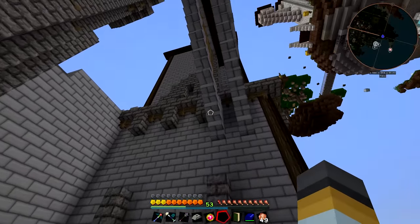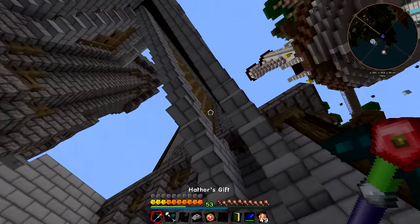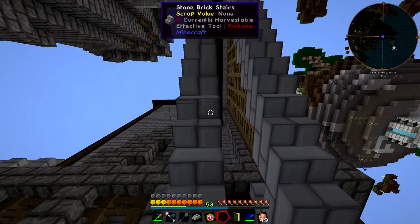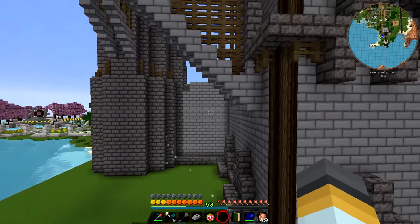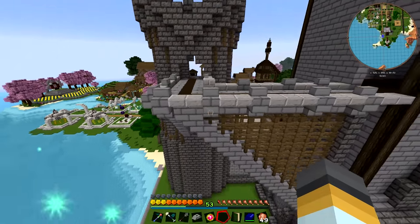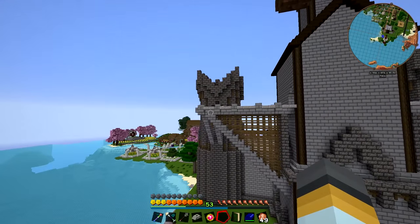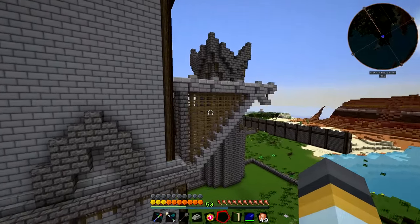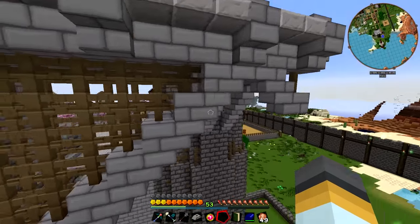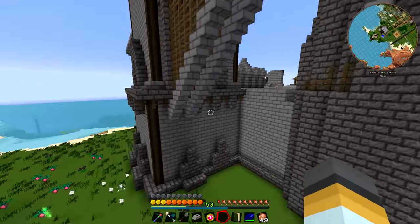A few changes need to be made - like there's a stairway right there that's just out of place. Also, I altered the design slightly: the design on this bridge over here is a little different to the design on this bridge - this one reaches further out and goes right to the corner, but this one doesn't quite do that. What I might do is come back and extend this support so it comes out to the edge and goes a bit further down to fix that up.